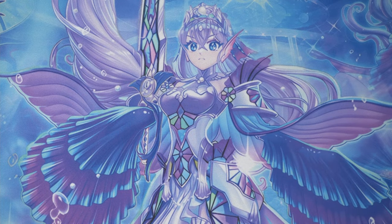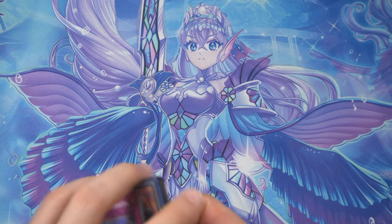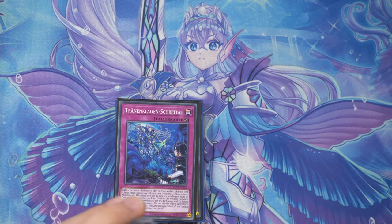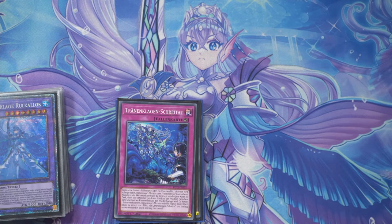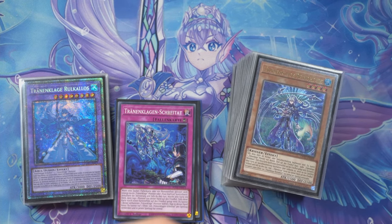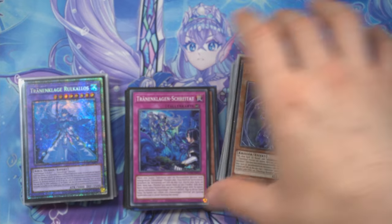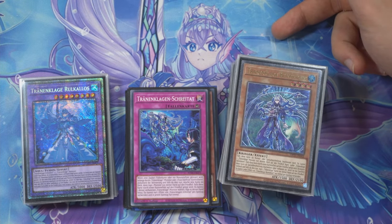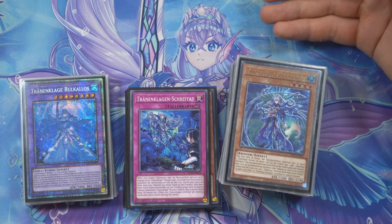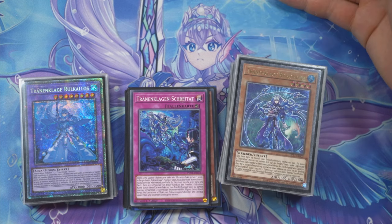That's it for the extra deck, side deck, main deck — everything. Let me know your thoughts and what your approach would be. The meta is obviously going to change in just a week, so maybe this list feels a bit redundant. But I'm still not sure I want to invest hundreds of euros into the fiendsmith engine that will get banned in what, five or six weeks. You get about a month of playing with it, and since they won't ban the fiendsmith cards themselves — that would kill the product — they'll probably ban beatrice or look at snake eye cards. Fiendsmith will still do nice things for tier and other decks.